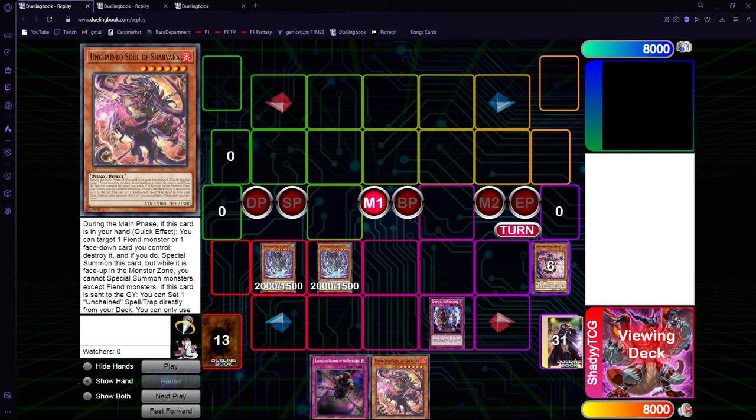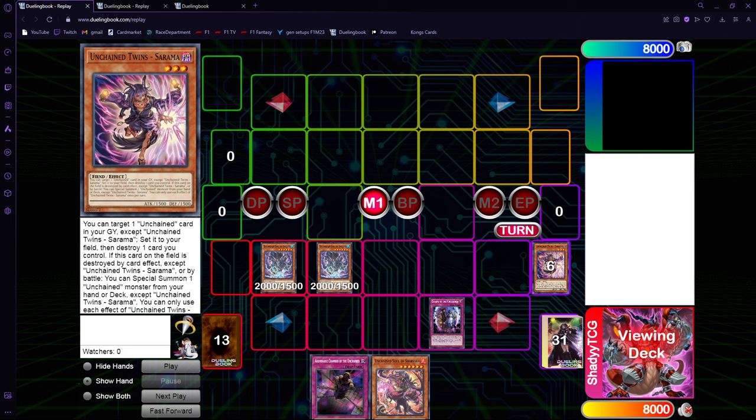So when you start these combos with Sharvara, it might make sense to Nibiru right here. And if you're afraid of Nibiru right here, you just add Rua right here. But then if your opponent doesn't have Nibiru, it's way worse, because now you lose the Sharvara quick effect on your opponent's turn.